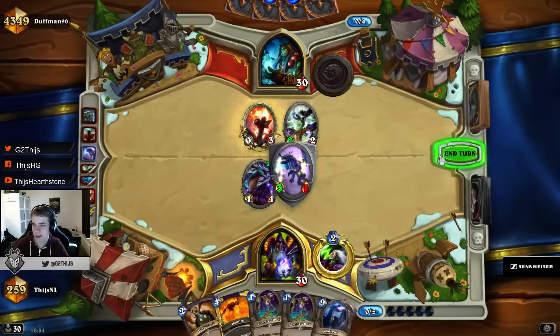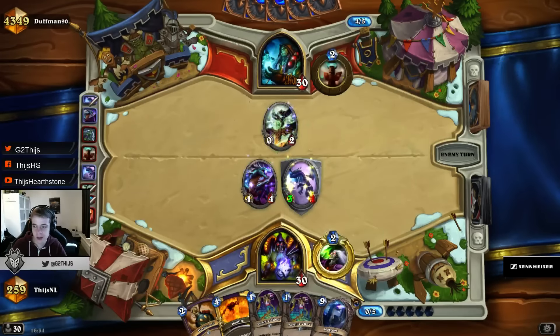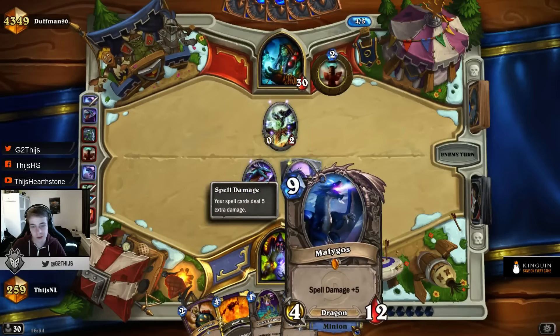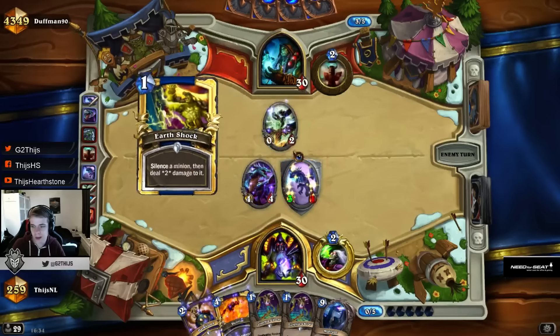There's the Malygos. In some matchups you can really play around turn 9-10 and use him together with one spell. But Shaman has good answers — they have Hex. Against Druid you can do that, in the mirror you can do that. But against Shaman, maybe I'll drop it — it really depends how the game goes.